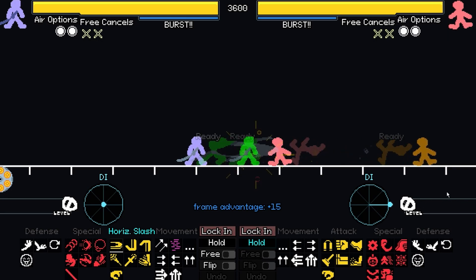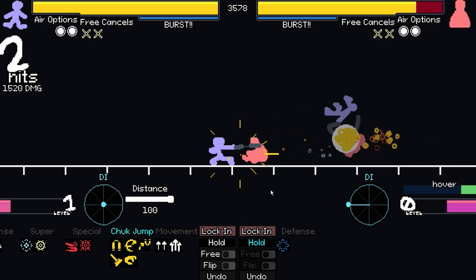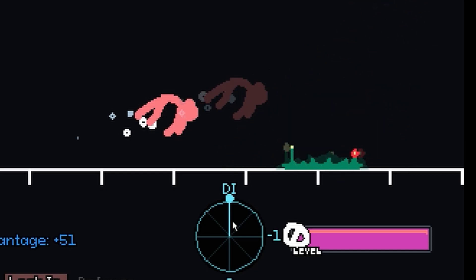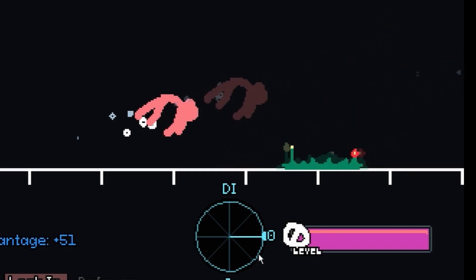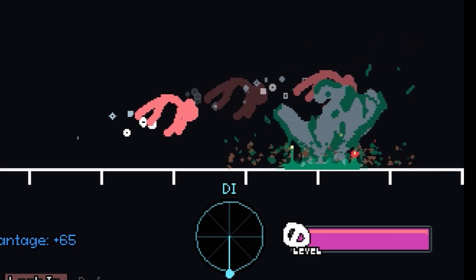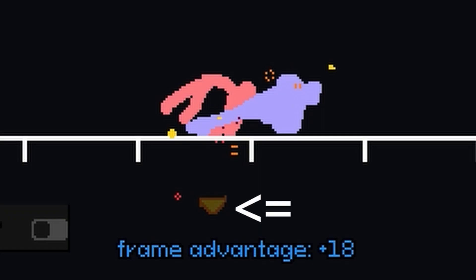Basically, if you get hit, you get knocked more in the direction of your DI. DI right, and you get knocked more to the right. DI left, and you get knocked more to the left. In this example, more left is just less right, although in some cases it will cause a move to knock you in that direction. There's also a component of DI called nudge DI. This immediately nudges you in the direction you are DIing. Wizard's Vile Clutch is the best example of this, however it applies to most moves. As you can see, there's a clear nudge as you are hit. Also, it is indicated by a yellow arrow when hit.